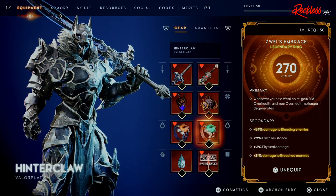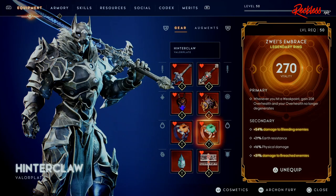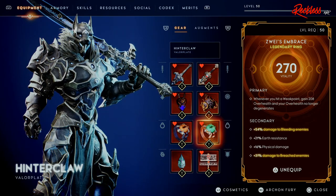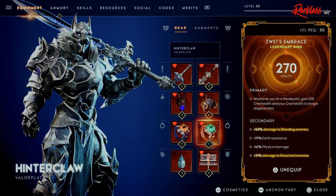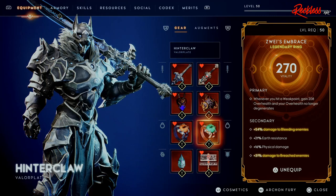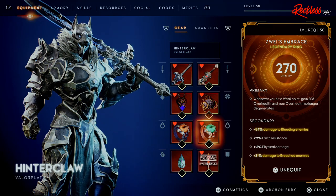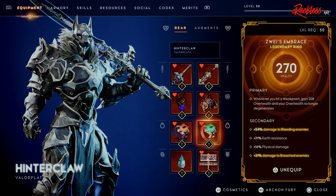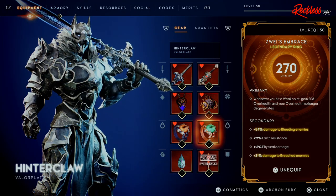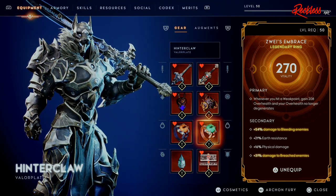Next we have the Zweed's Embrace, which gives 270 Vitality. The primary is: whenever you hit a weak point, gain 208 over health, and your over health no longer degenerates. This ring is huge — extremely important, especially when you are soloing the tower. My build has changed a lot since the 1.0 version, and I did incorporate weak point a lot more, which I'll show you guys why later on.